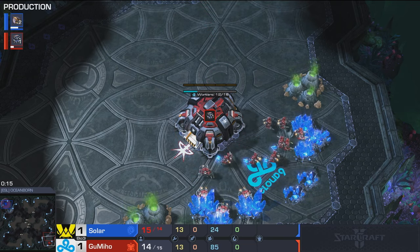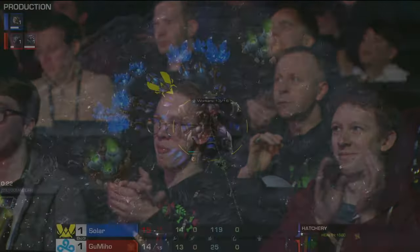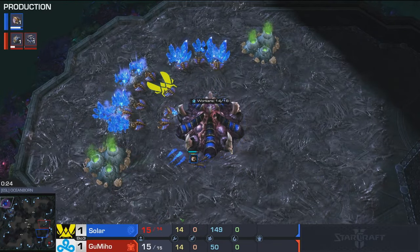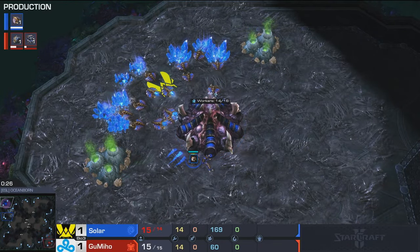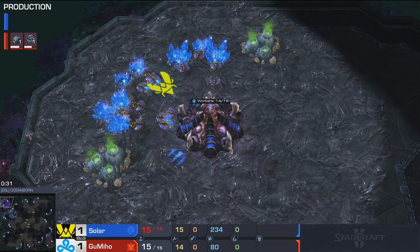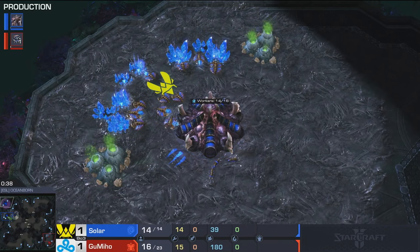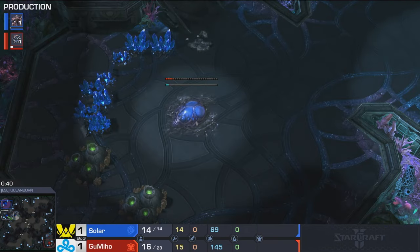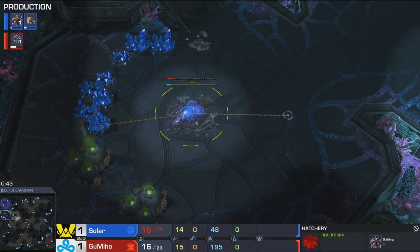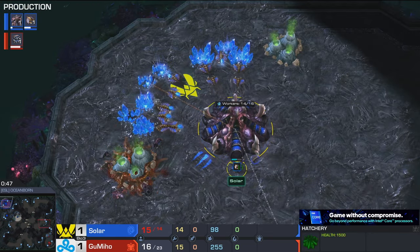Starting in the bottom right-hand corner, make some noise for Gumiho! Battle cruisers, battle cruisers, battle cruisers — I'm here for it! And in the top left looking to stabilize and scout harder than ever after that last game, representing Vitality, it's Solar. I do like the strategic decision by Solar in the previous game — I think it would have worked out really well had he not lost 20-odd workers. That throws a bit of a wrench in the plan.